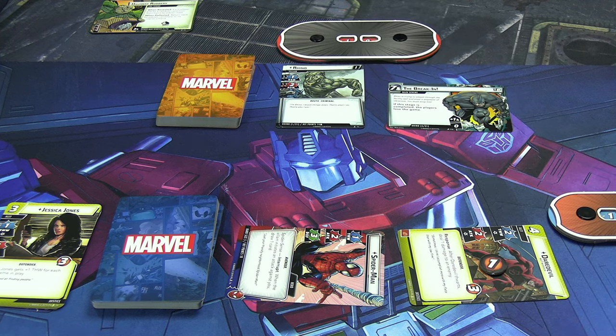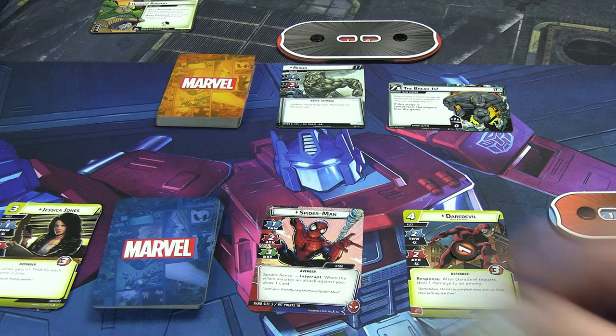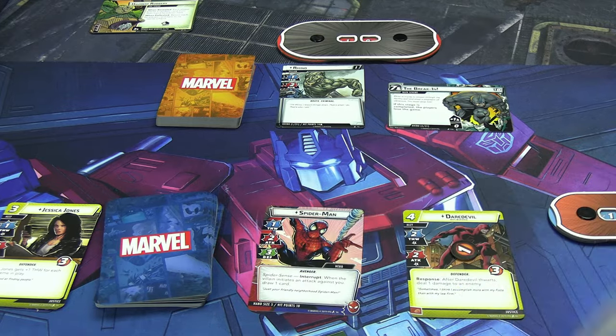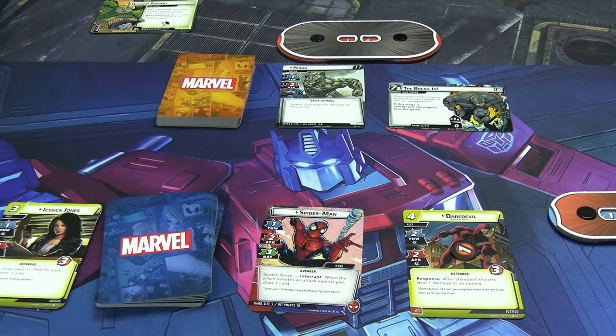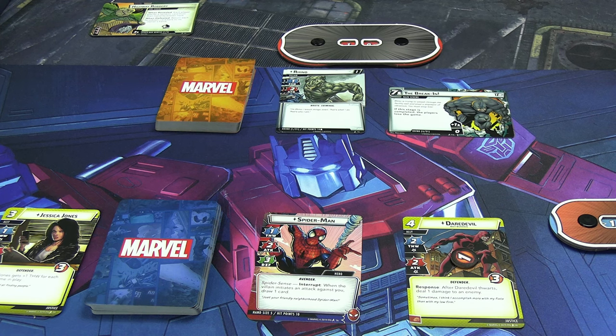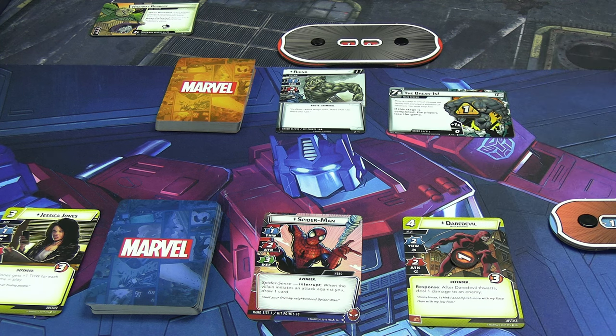At end of turn: discard any number of cards, draw up to hand size, and ready exhausted cards. I draw three because Spider-Man's hand size is one less than Peter's — I got two Enhanced Spider-Sense and Mockingbird. Mockingbird is good because she can stun enemies. Then we move to the villain phase. Step one: place one threat on the main scheme. Step two: the villain and each engaged minion activate. If you're in hero form they attack you. You also draw an encounter card and resolve it against each player.